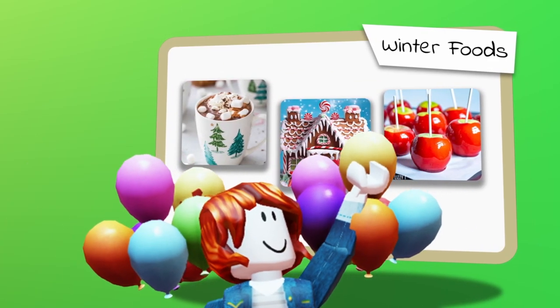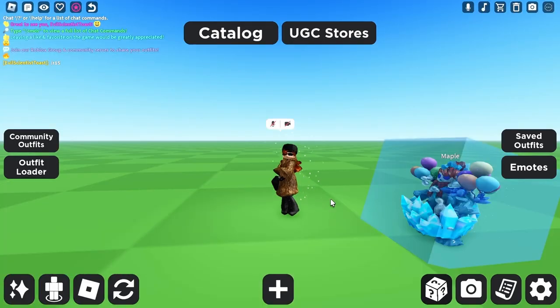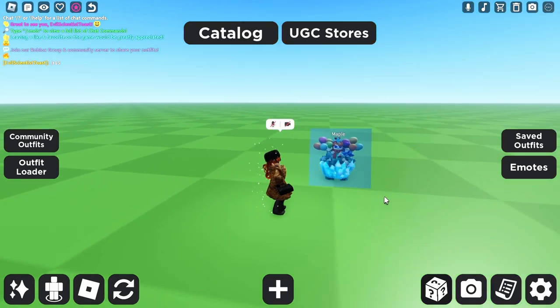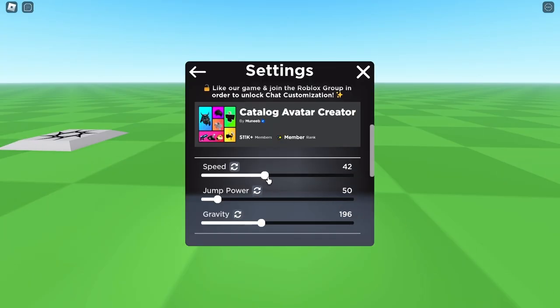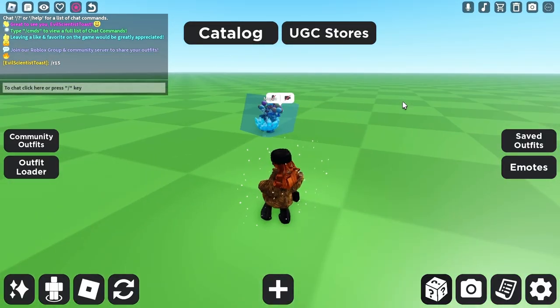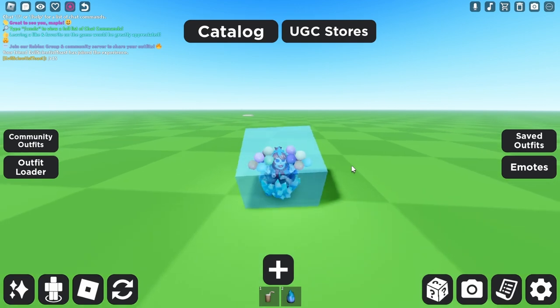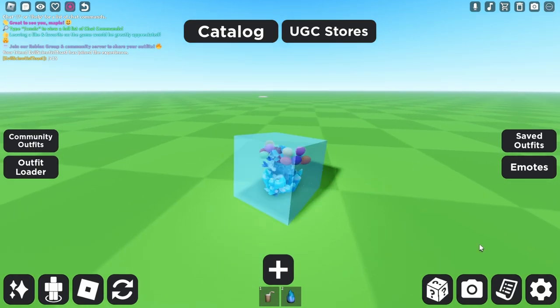You ready for round three? The last theme is winter foods — just like any food you see around winter. So that'll be any desserts, or even dinner, or anything — like gingerbread houses, or maybe a really nice turkey thing. We're far enough from each other.